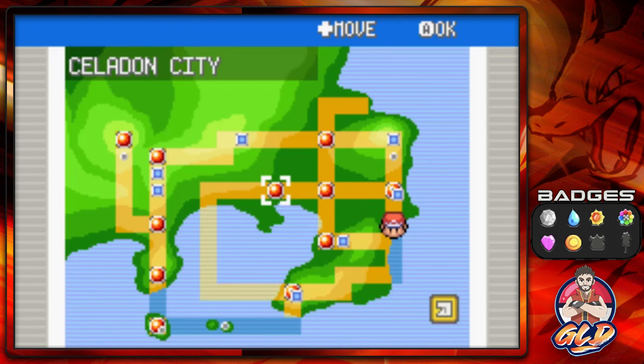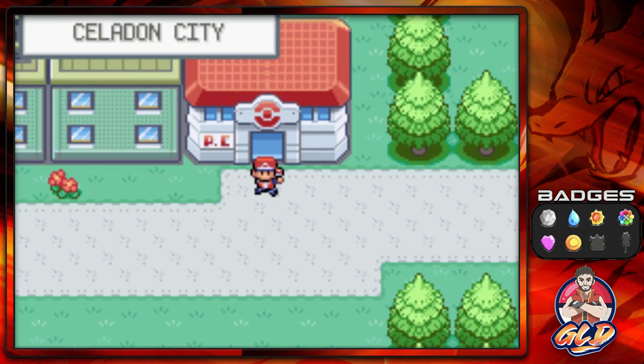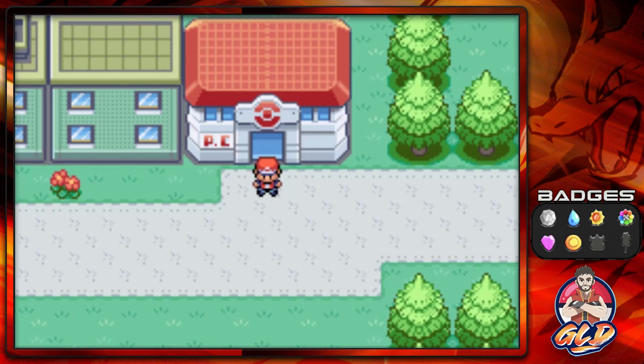That has been our episode right here, guys — it's been a fun one. I wasn't expecting us to win the way we did against Sabrina, but surprises are pretty much everything. So in the next episode, we will be going through the cycling road back to Fuchsia City, and then from there I think we're going to be hitting Seafoam Islands first before heading to Cinnabar Island. I don't know, I'm rambling on.